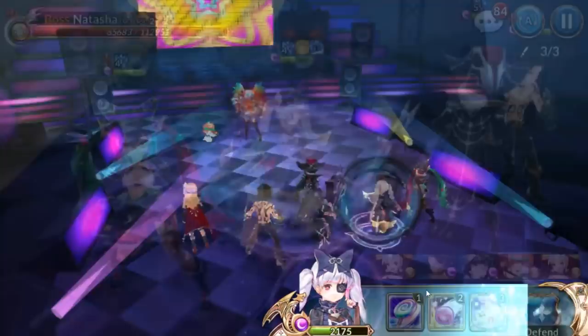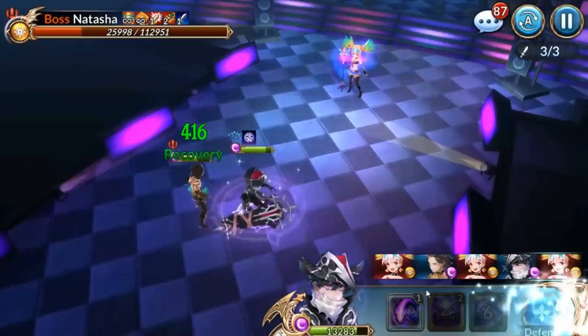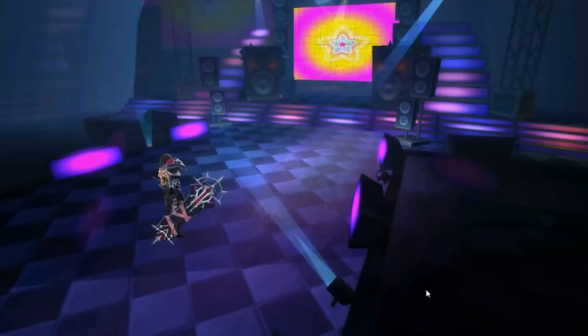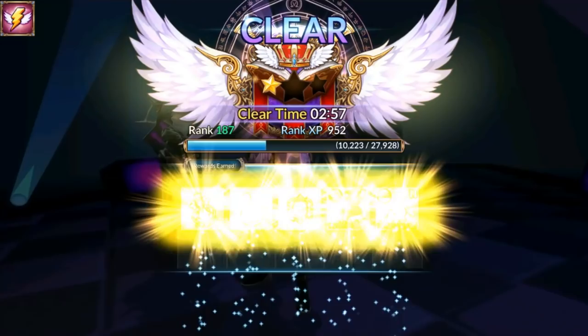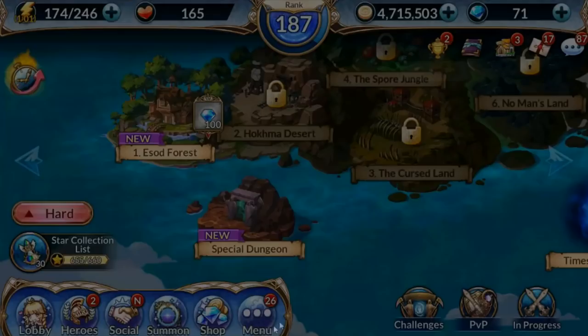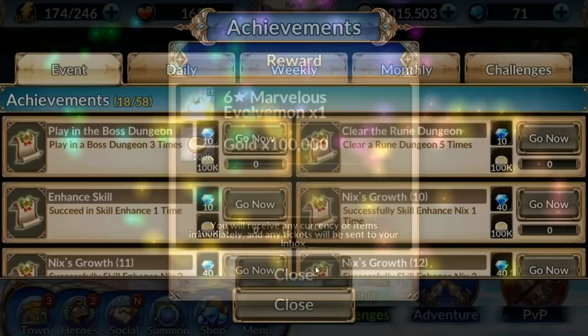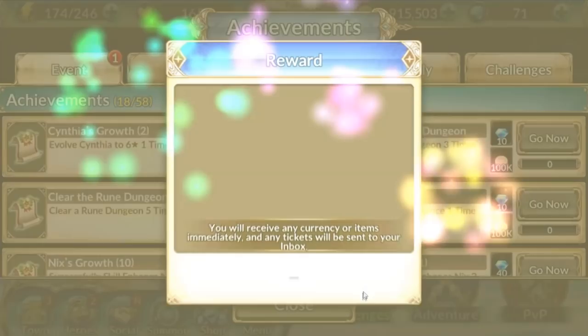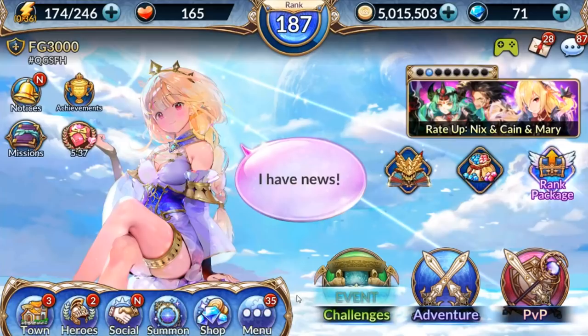Depending on who she summons on the last stage it impacts how easy autoplay is, but I haven't found any situations where I thought I was going to lose. Claude can almost solo her because he continually lowers her attack power and it's just really hard to kill Claude. If you have a Claude at around two to three purple stars you shouldn't have any problem autoing this one out. So that will do it ladies and gentlemen. I'm going to get Cynthia powered up to at least a four-star purple and then I'll be back with PvP featuring Cynthia.